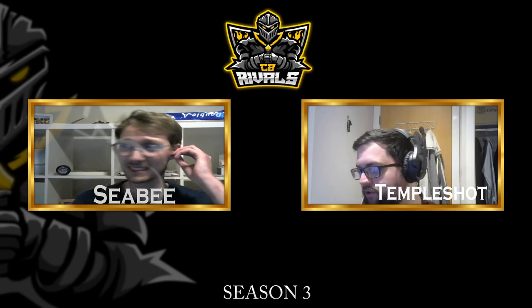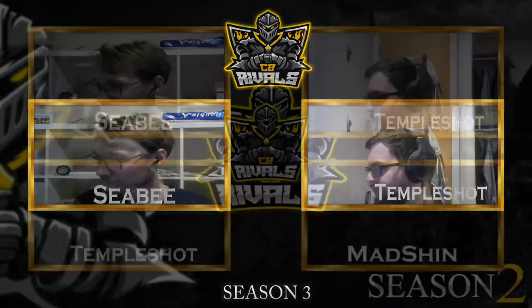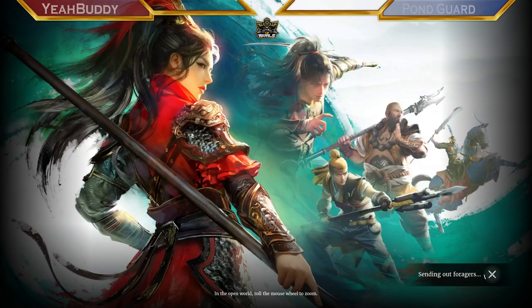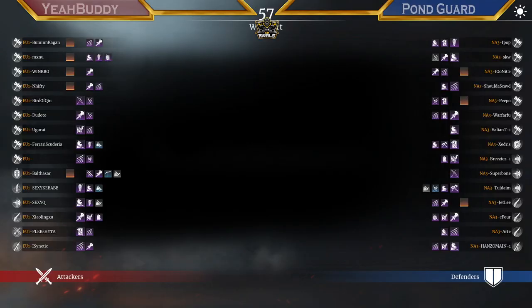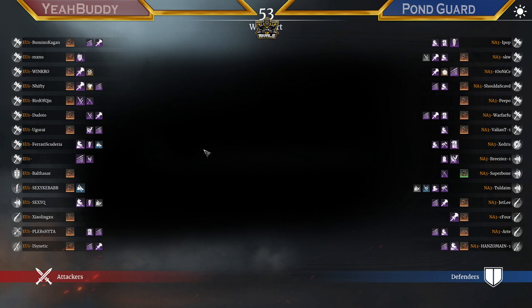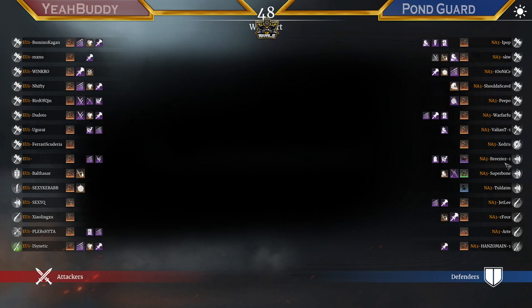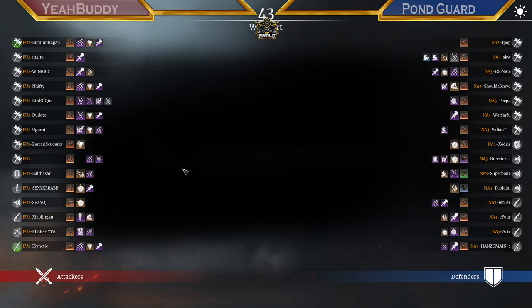All right, final match of the day, let's go. It's Yeah Buddy versus Pond Guard. I'm hoping for it to be a good one — I expect it to be. Pond Guard always puts up a good fight, especially when grouped together; they're really strong in team fighting. Let's see if we're going to see a jab-cap spam in this one. We're definitely seeing a lot of mauls on Kebab's side, and quite a few monks on the defender side as well.